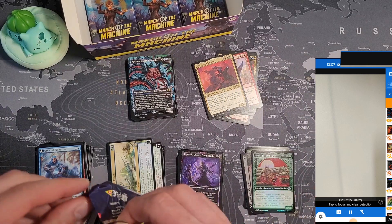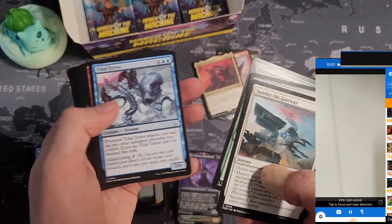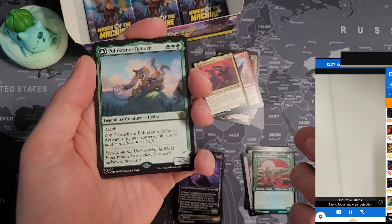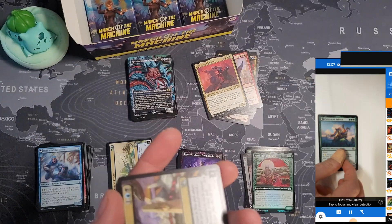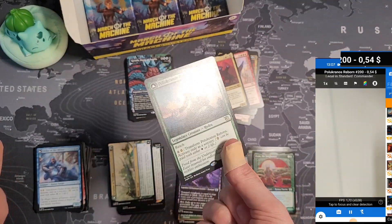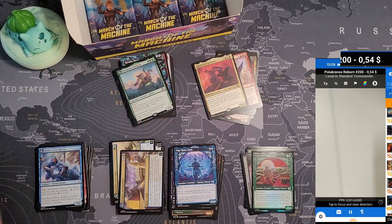Oh, that's actually a foil — so it goes here. Philo Kranos — maybe it's still worth a buck? 54 cents — cool card, worth nothing though unfortunately. Battle, multiverse legends, nothing else.